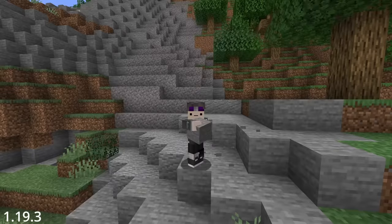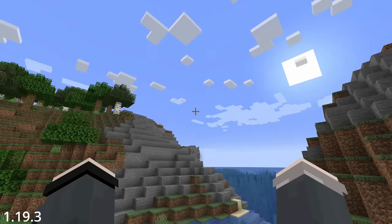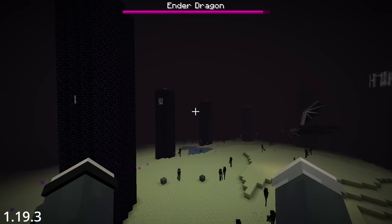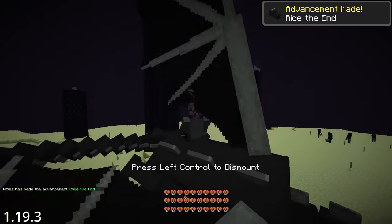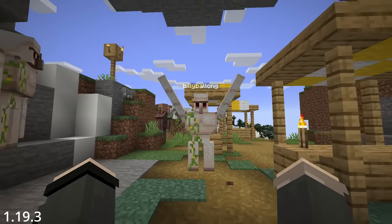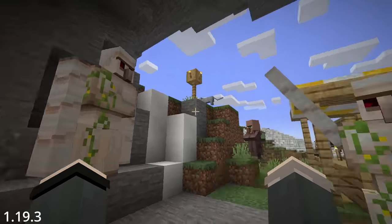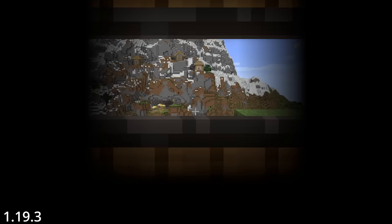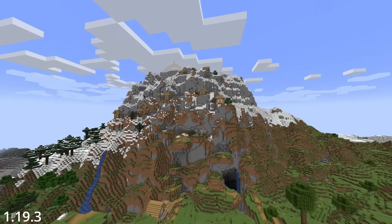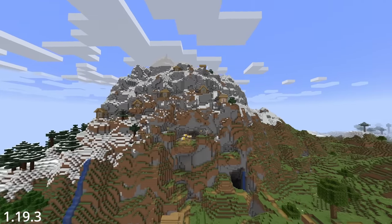The April Fools update for that year was 'One Block at a Time' and completely overhauled the inventory and pretty much every interaction in the game. Some notable easter eggs include a rideable ender dragon, PETA-approved Spiderman mechanics, a new name tag easter egg for iron golems, barrel camping, and a hidden folder in the game files with two new sound effects — awesome intro and the old 'oof' hurt noise — and so much more you really have to play for yourself to experience.